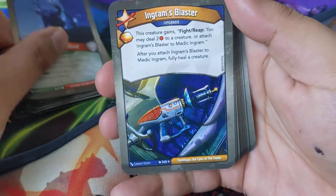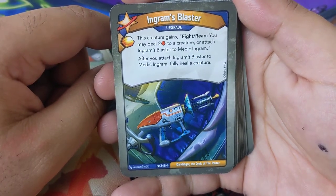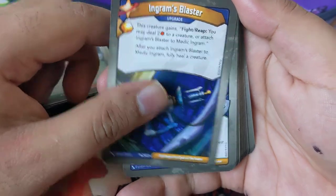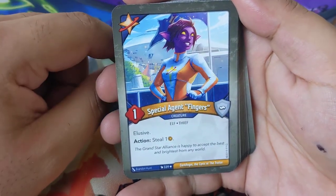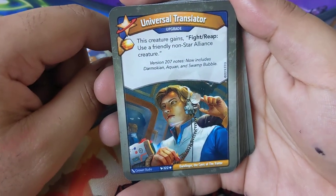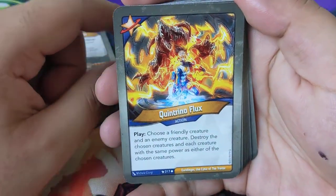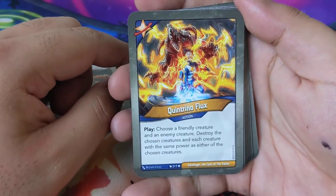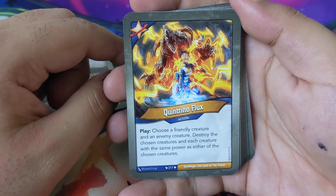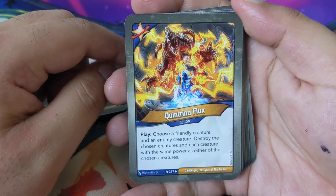Fight: destroy an artifact; if the artifact had an amber bonus, you gain that much amber. Mustang Marmuk — play: deal four to a creature. Morfin: after amber is stolen from you, deal one to each enemy creature for each amber stolen. Two of those. Harmonia: after you play a creature, if there are more enemy creatures in front of the creature, gain one amber. Play: you may reap with each neighboring creature one at a time. Deepwood Druid — play, reap: fully heal a neighboring creature. Germ's Blaster — fiery: you may deal two to a creature or attach a blaster to a Medic Ingram.